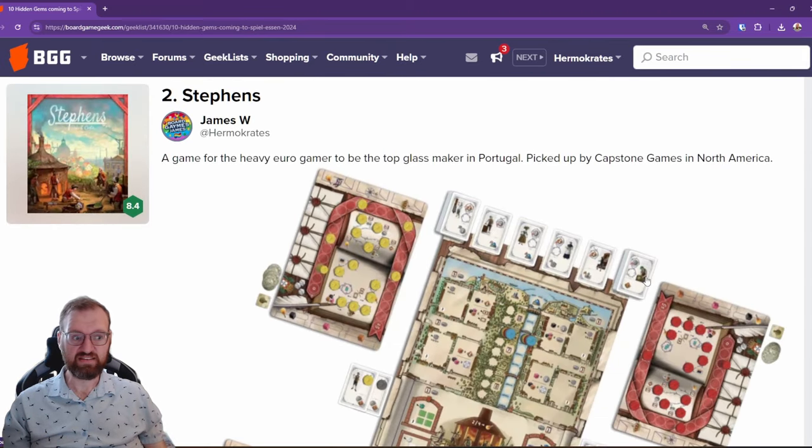Next up is Stevens. This is for the heavyweight euro fans and it has also become popular — I think the most popular heavyweight euro that you can actually buy. Black Forest might be the other one but it's not for sale as far as I understand. This actually got picked up by Capstone Games so it'll be coming to North America. Here you're a glass maker in Portugal and it has a unique type of action selection mechanic that I haven't learned a lot about, but I'm definitely keen to check this one out.